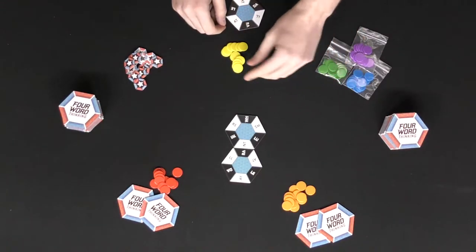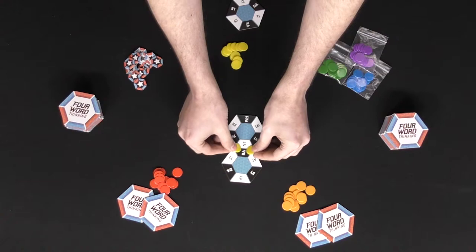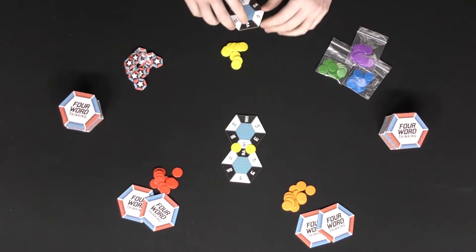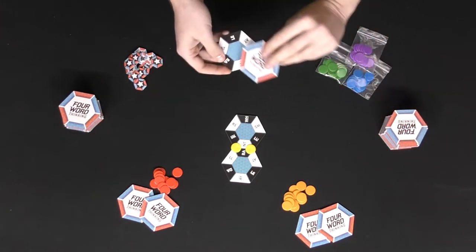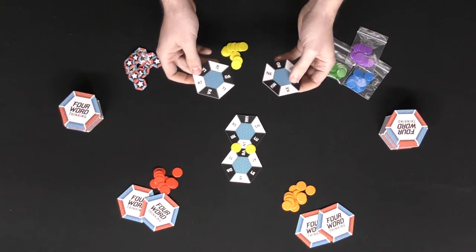When you place your first word with no colors attached to either of the two tiles, you get to place down two tokens in the area where your word is located. Whenever you play a tile you get to draw a new one, and you then attempt to make more four-letter words.